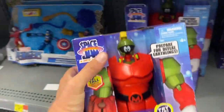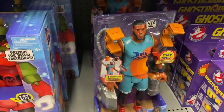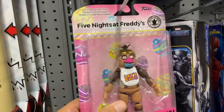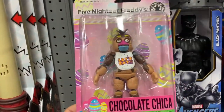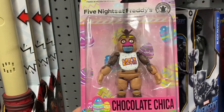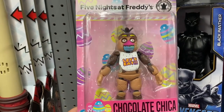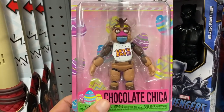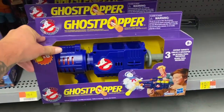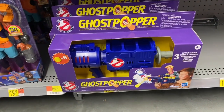Check out this Marvin Martian down here, dude. Oh, that's cool. We got LeBron. Chocolate Chica - we got that for Caroline. Actually I'm not sure if we got Chocolate Chica. I'm going to have to take a picture of this and send it to Nicole. Oh man, they got the Ghostbopper. That is cool. I dig that - I'm going to have to pick that up at some point too.